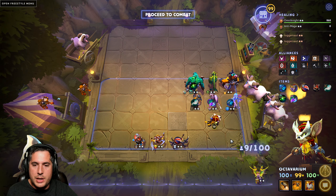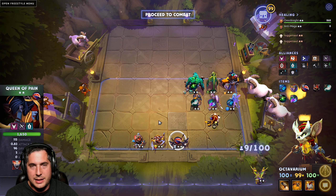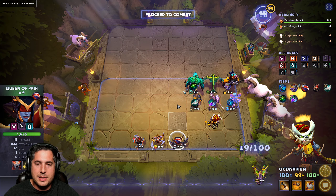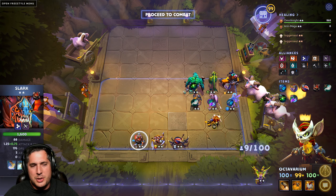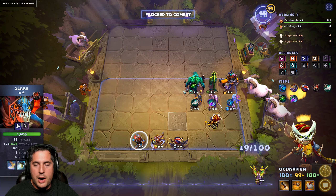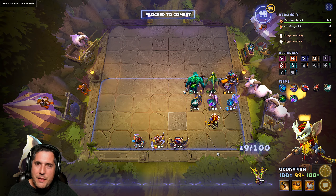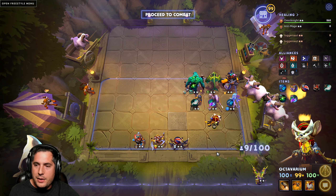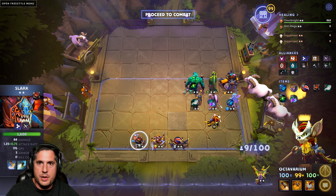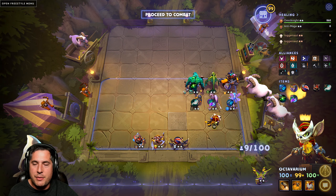One thing this build does not have is Heartless. You're trying to offset Heartless with Assassins — what you lose in Heartless armor reduction you gain in Assassin damage. The reason I've done this is because Heartless are insanely contested right now — the only alliance contested more is Shamans. I've been finding there's usually only one person running Assassins in any given game, and Queen of Pain and those units are much easier to acquire. I felt much more consistent with these units. Heartless has a higher win potential when pulled off, but Slark at two or three stars can make up the difference for the Heartless armor reduction by himself.